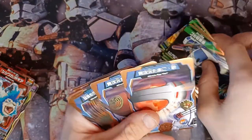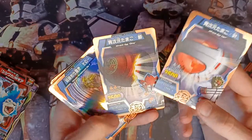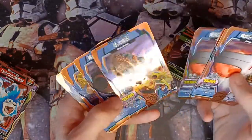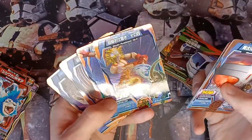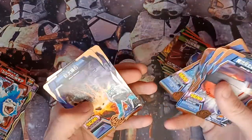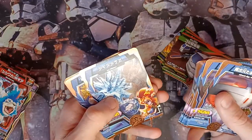Now we're onto Miracle Cards. Space Egg. Another Space Egg. Goku. Space Egg, Goku, Space Egg, Space Egg. It wiped out the dinosaurs. Space Egg. That's Goku again — different animal though. Goku. Goku. Space Egg. Extinction — they're the same ones.